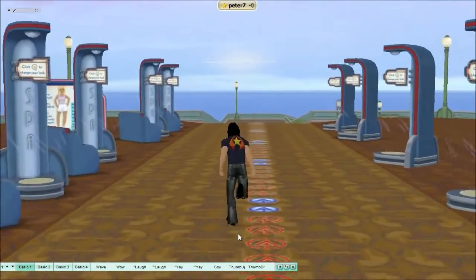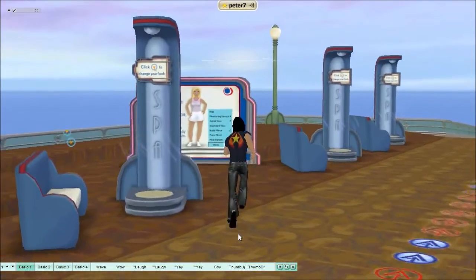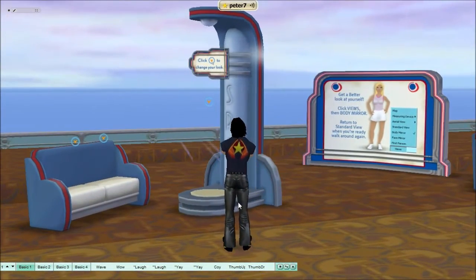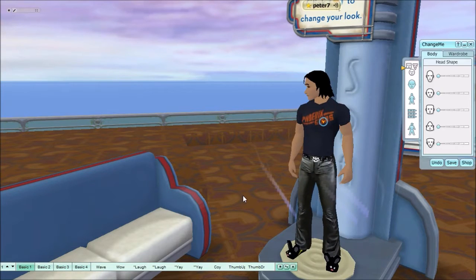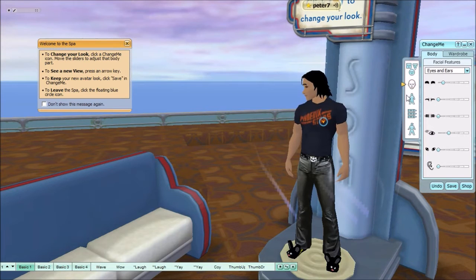From down here you can go to change rooms, right or left, it doesn't really matter. There is a sign that will tell you how to use the spa. I'll give you a quick demo — just click on the round circle to begin.